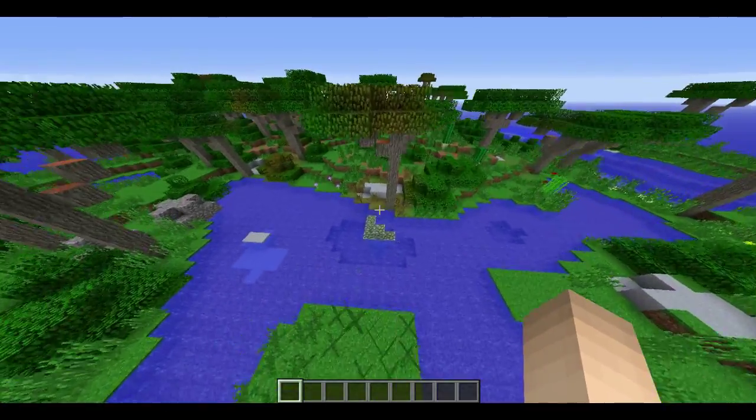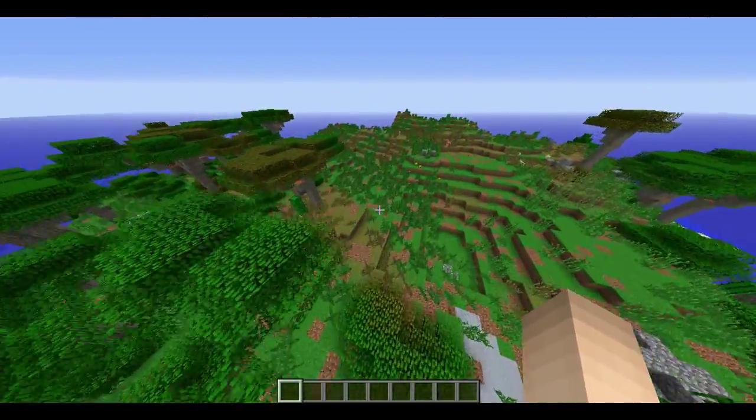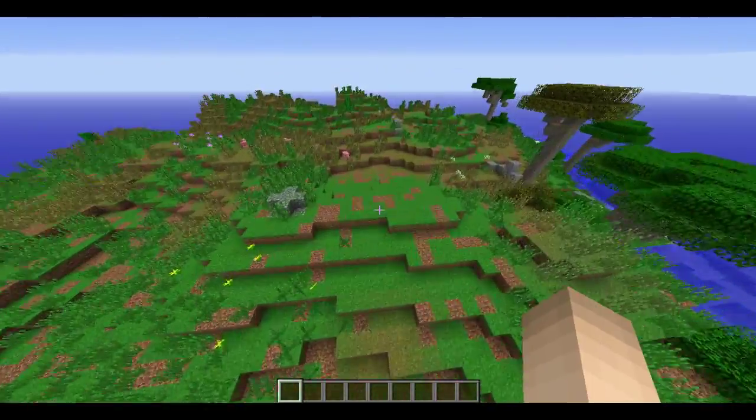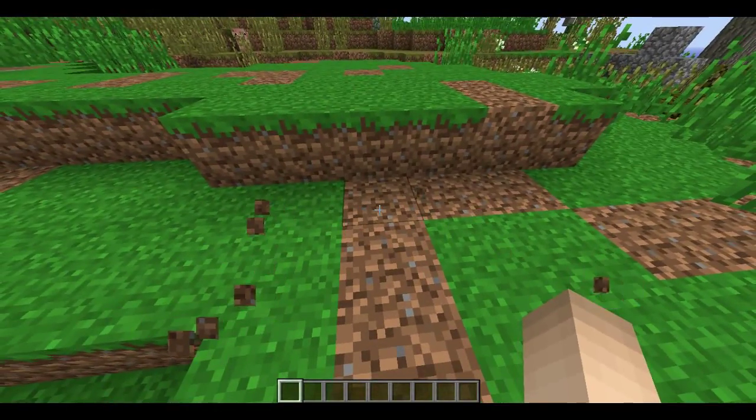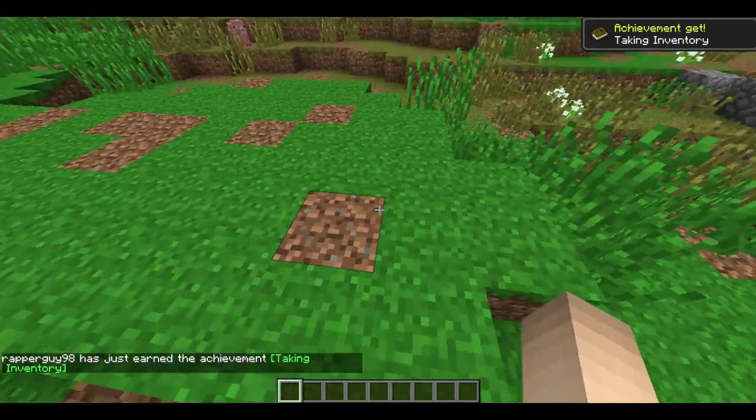There's some random cobblestone in the water. We got some dirt over here — maybe it's the kind of dirt that grass doesn't grow on... Nope, it's not! I just saw grass grow.